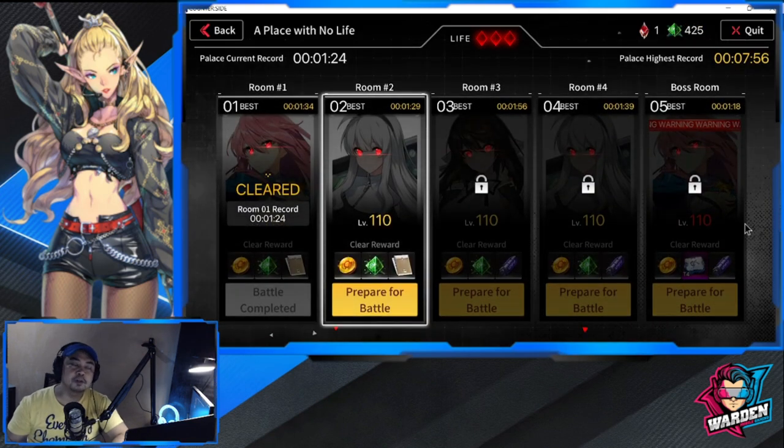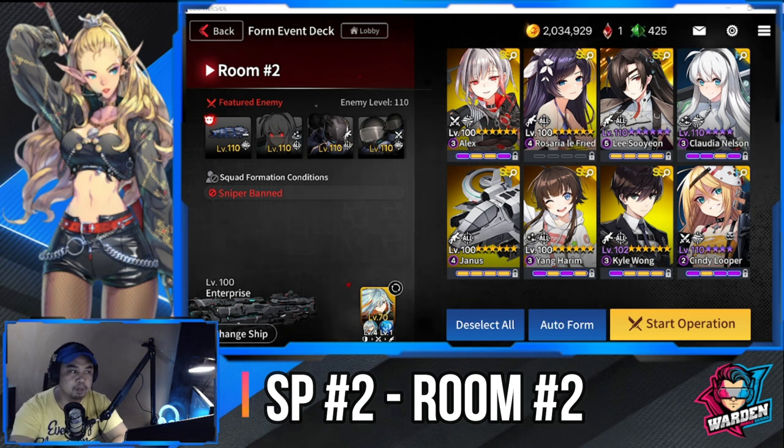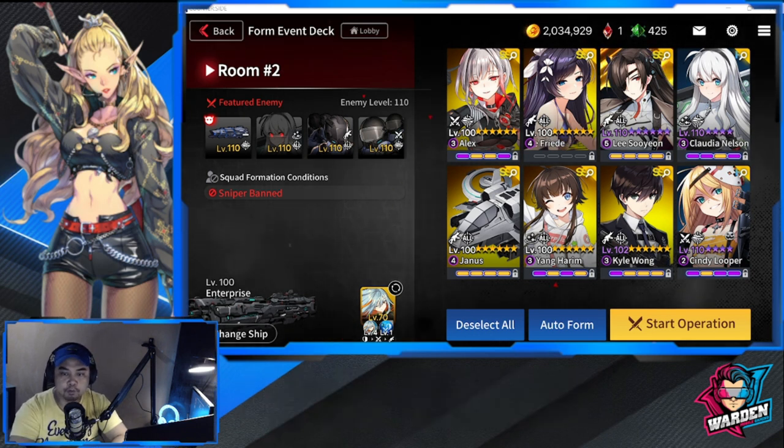Next is room number two. The boss here is Claudia, and she's going to affect a certain area of the ground. That is why it's best to bring majority of flying units here. I have Rosaria, Lee Suyun, and Janus. You can opt to take out Lee Suyun and put in other rangers, but flyers are the best for this stage.